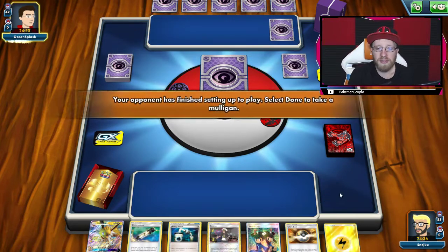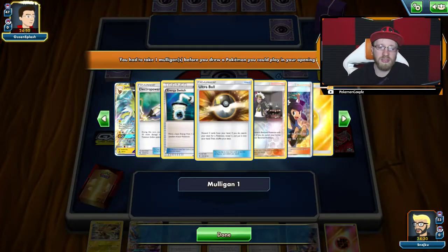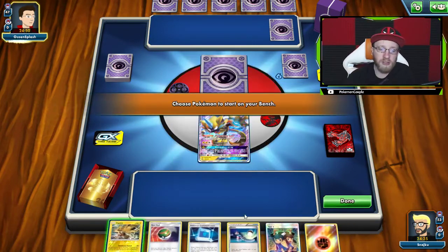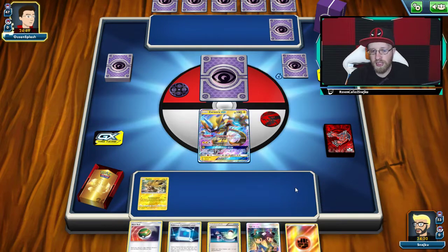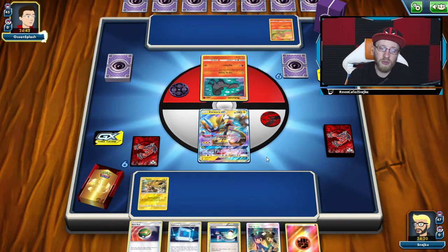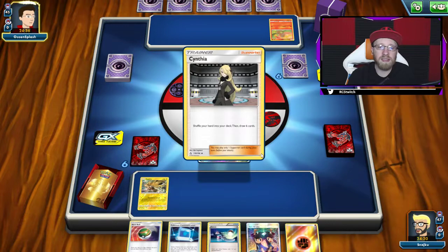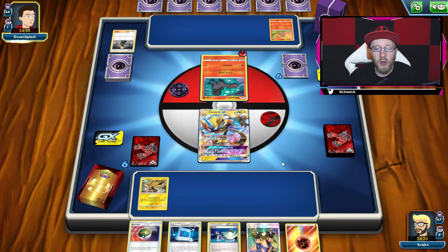The basic principle kind of resembles my IRL deck. You want to get to a Jolteon, start attacking fast, and start knocking stuff out. I'm gonna start with Zeraora because I have a switch. We have a Nest Ball and we have a Zapdos, so all I really need is energy at this point and I can get it from Tate and Liza. I can actually go for a Jolteon if I want to — Eevee, then a Switch, then Tate and Liza, and hope for energy.